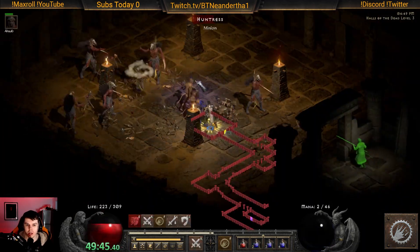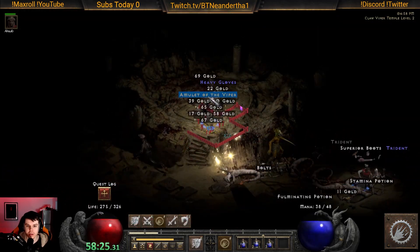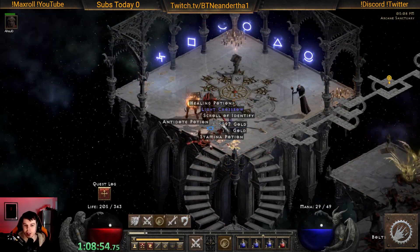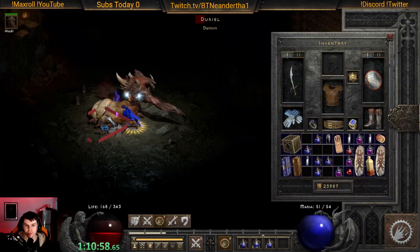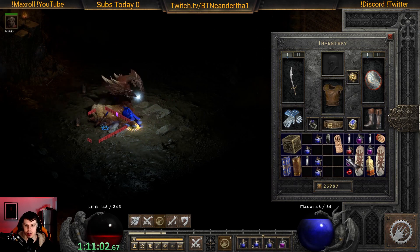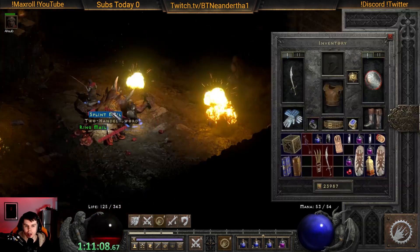We're just going through and showing the highlights of the run so that way you don't miss anything. Holy fire is a lot stronger than it used to be compared to like 2.3 — at least the aura ticks from it are very nice, and Duriel is going down fast. Some things just die from the auras, which is really nice.